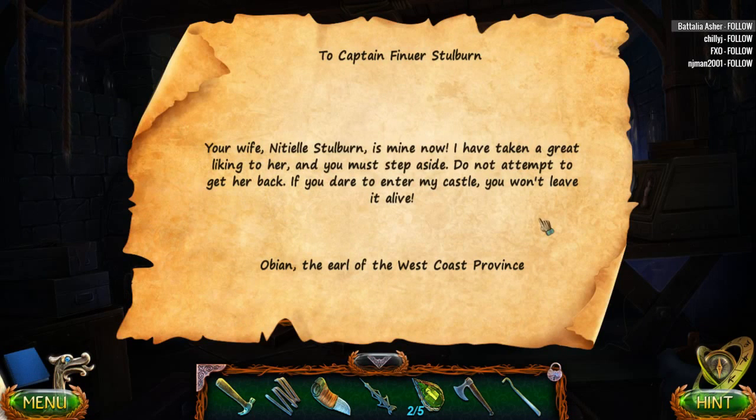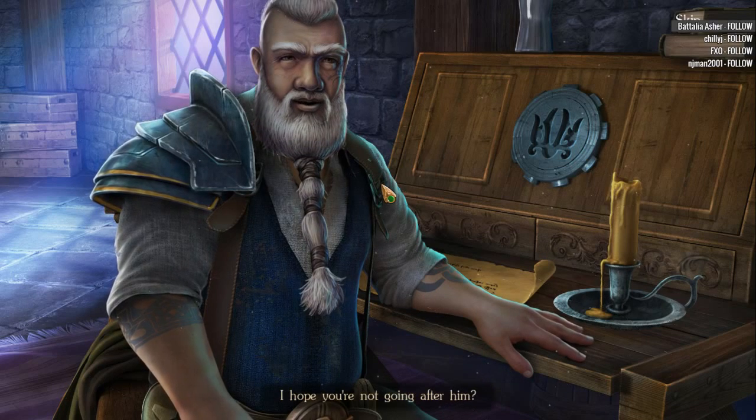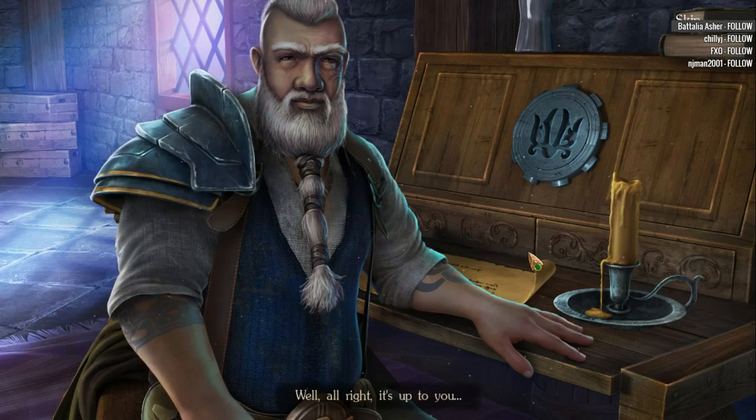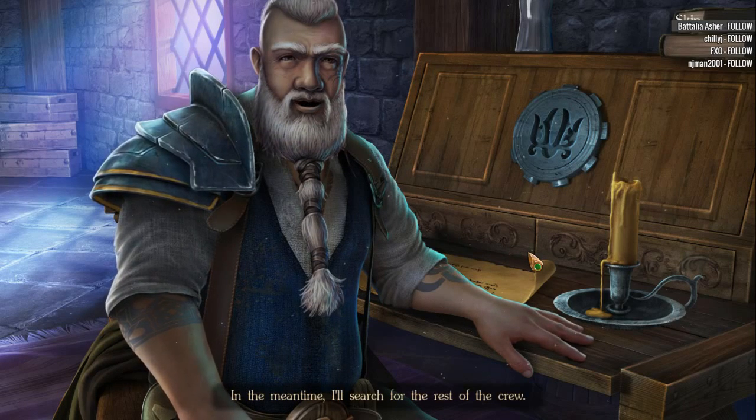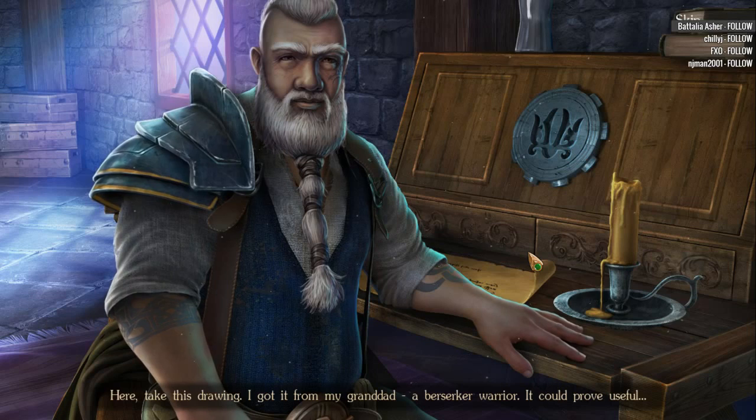To Captain Stilburn — from your wife, Natal. Your wife is mine now. I have taken a great liking to her. Do not attempt to get her back. If you dare to enter my castle, you won't leave alive. Wow, this Earl is a super-duper jerk. I think Captain went to the Earl's castle to get his wife. I'll search for the rest of the crew — be careful and stick to the shadows. Here, take this drawing. I got it from my granddad, a berserker warrior. It could prove useful.